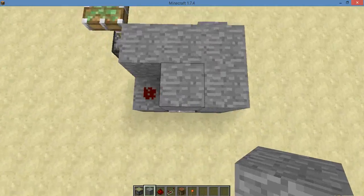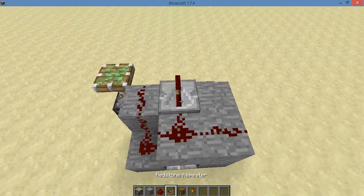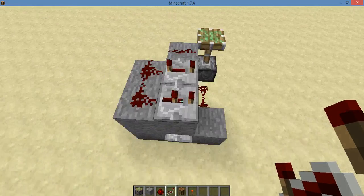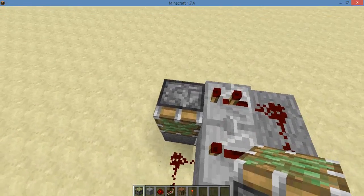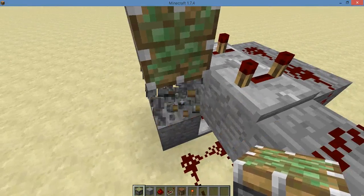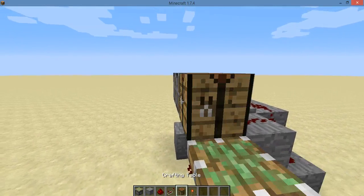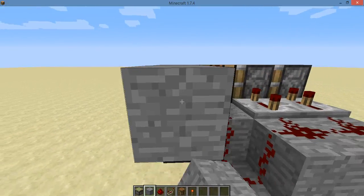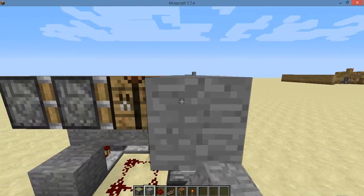Make a platform like this. Put redstone dust here, here, and here. Place a repeater here on full ticks — one tick. Then come over here and build the pistons up and back. Put the block you wanna use there.